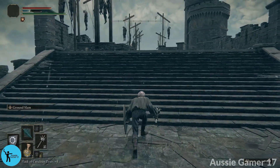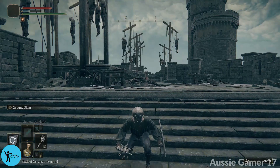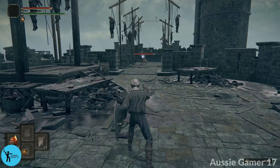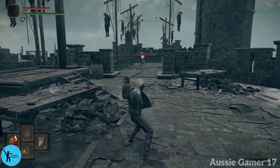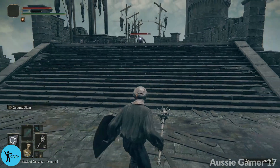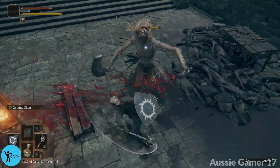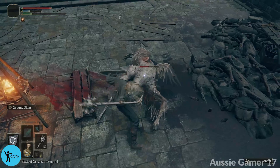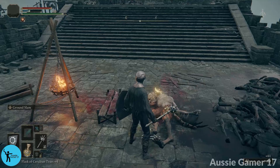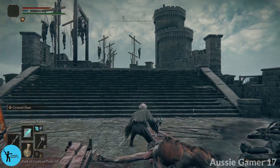Head up these stairs. Get the pebble ready in our staff — but first, lure this guy with a bone dart, then get him over here and guard counter on a flat surface. I find you can miss guard counters if you're on an incline, which really stuffs things up.